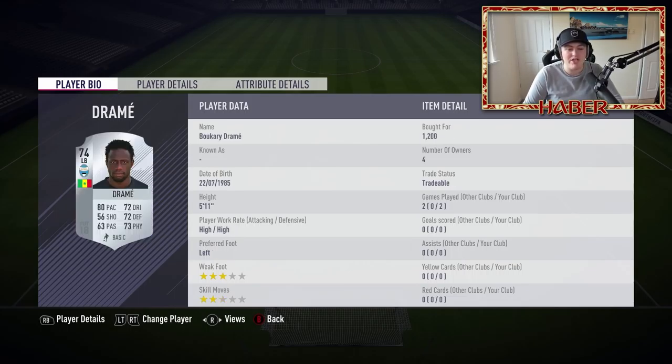At the left back spot we have Bukhari Drame, who is a silver player with 80 pace - one of the fastest in the squad. I decided to use him over the Crystal Palace guy because this guy was a lot faster. I was pleasantly surprised - he wasn't bad at all. I enjoyed using this card. 5'11" and left-footed is decent. Unfortunately his passing let him down a little bit, but competing against Team of the Season players on the left wing, he actually didn't perform too badly.